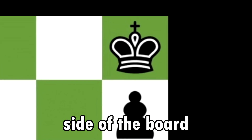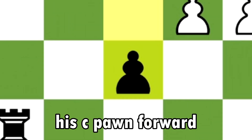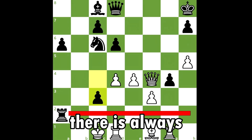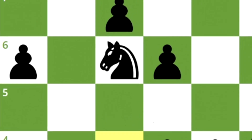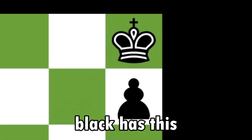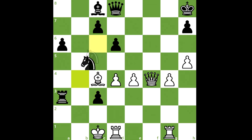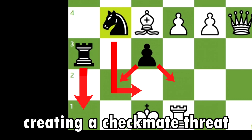Black advances his c-pawn forward — another brilliant move, because when a rook cuts off a king's escape route there is always a possibility of coordination with the pawn and knight if they position themselves correctly. Black has this opportunity and if he manages to coordinate his pieces in time it will lead to a beautiful checkmate. Black brilliantly moves his knight to b4, creating a checkmate threat with rook to a1.